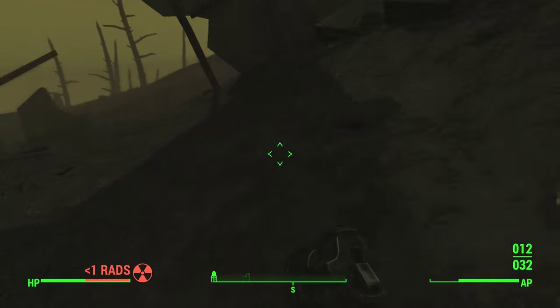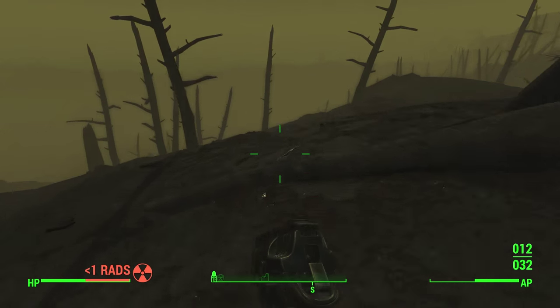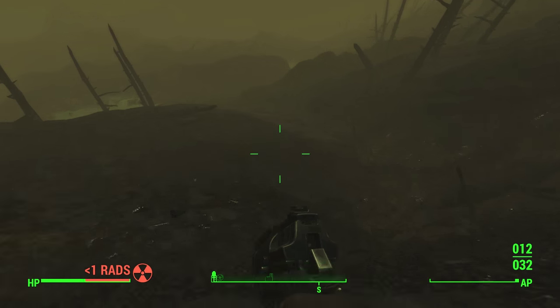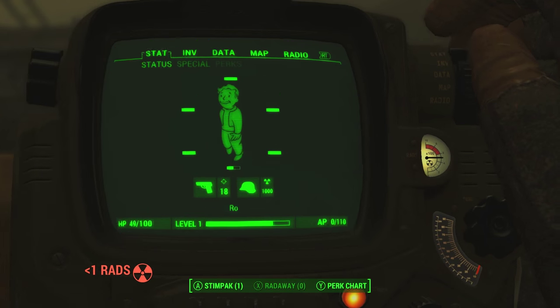There is the gamma gun — make sure you pick up the ammo for it too, because without the ammo you won't be able to do anything. Unfortunately there isn't really that much ammo on the body, but it is a very rare weapon so ammo is naturally going to be very hard to find.